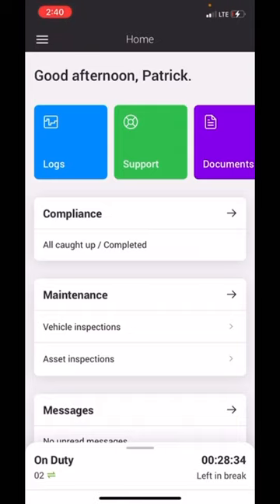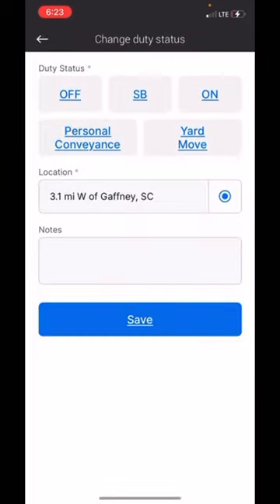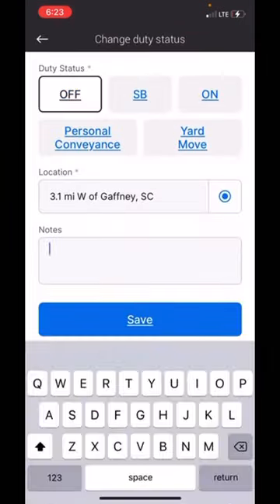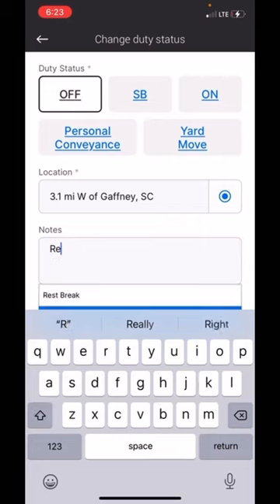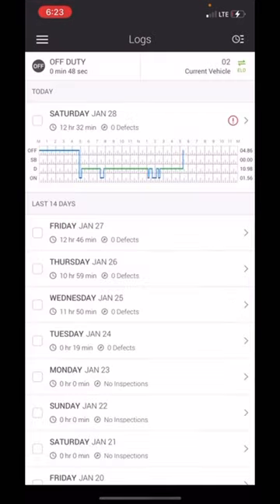When stopping for the night, you'll click on driving, then click off-duty, hit notes, select rest break, and save it. This is how your log should look — it shouldn't be in any red. If you see red, you've got to fix it. You can see that red up top right now.